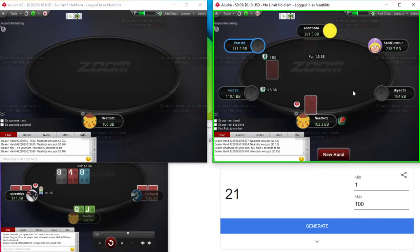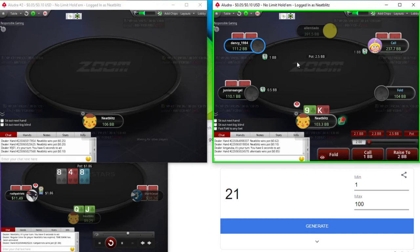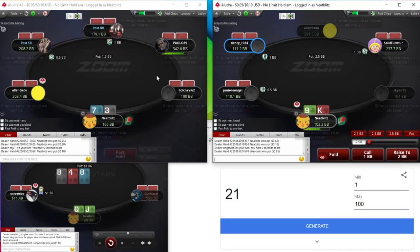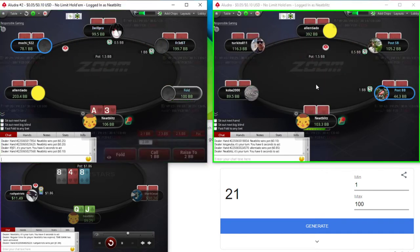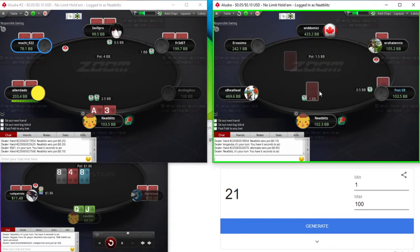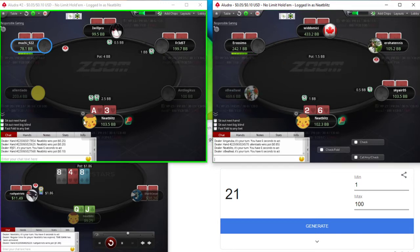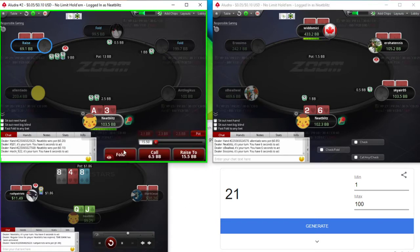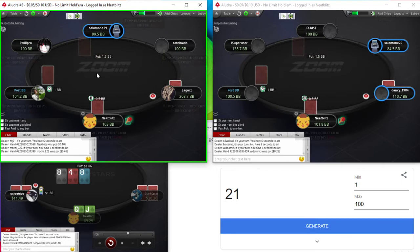Other short stack here — can iso this, but depending on how well you know the players and how comfortable you are with post-flop play, all factors into decisions. Gonna be opening the Ace-3 suited here. We're gonna get 3-bet — it's a pretty big 3-bet. We're out of position and the guy's a short stack. That kind of equals a fold.